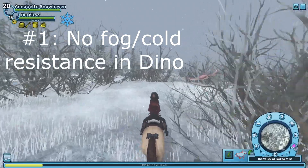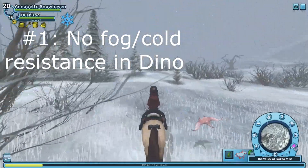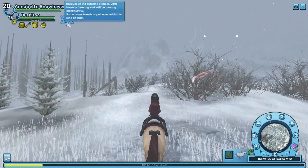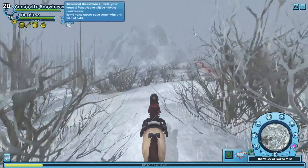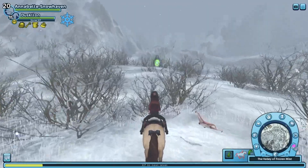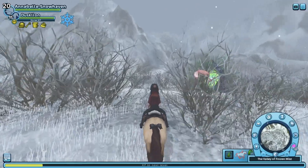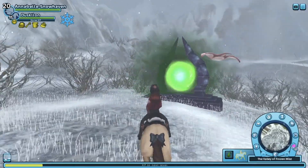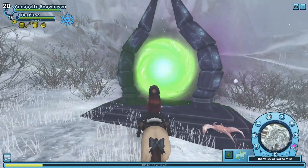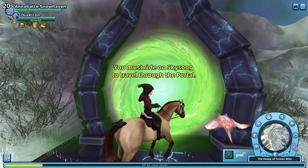The first glitch is in Dino Valley and it involves the portal that you get in a quest with Evergrey, which takes you from Epona to Dino. If you haven't done that quest you won't be able to go through this portal or do this glitch. Basically you go up to the portal and just kind of walk through it.